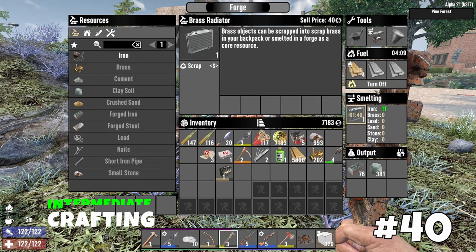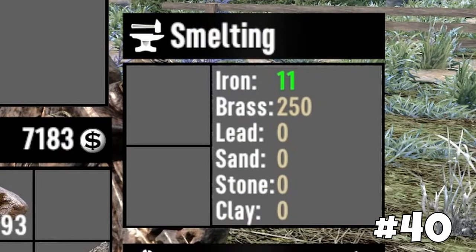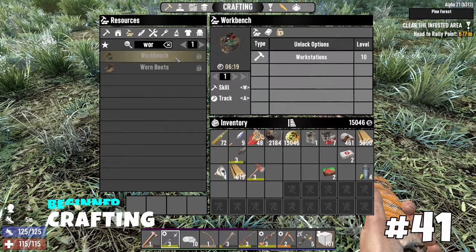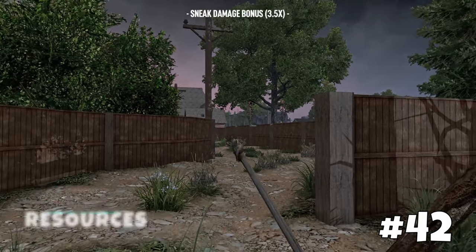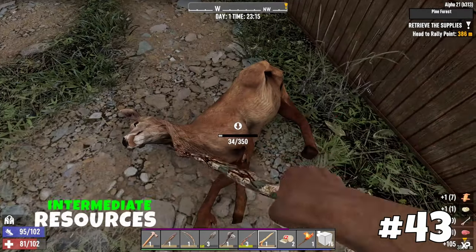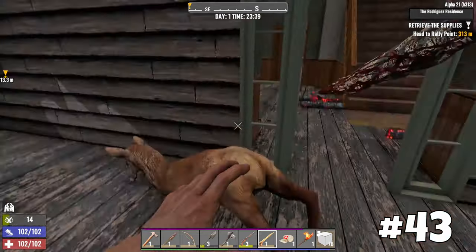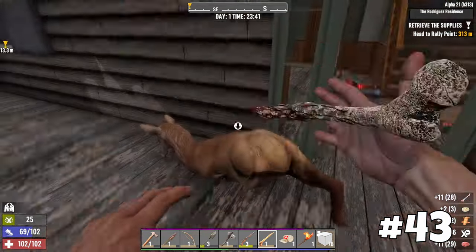When scrapping items like brass trophies in your inventory, you will only receive 75% of the materials compared to putting the items directly into the forge. Now you have the ability to pin and track recipes. The bow is an excellent weapon for initiating combat, especially if you crouch to gain a sneaky damage bonus — this strategy works for both animals and zombies. Avoid the harvesting animation with knives by aiming just above the body and then adjusting your aim to make the attack connect, which significantly increases harvesting speed.